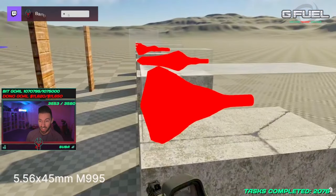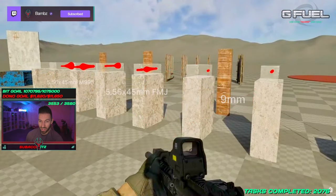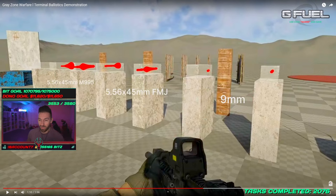Their ballistics are already so advanced — this is Unreal Engine 5. You have 9mm penetration versus 5.56 FMJ versus M995, and the cone visualization is a really cool representation of maximum force being whittled down as it goes through the ballistic gel. The coding that goes into Unreal 5 — I took game design, software engineering, and computer science — and the values being calculated in nanoseconds is just insane.